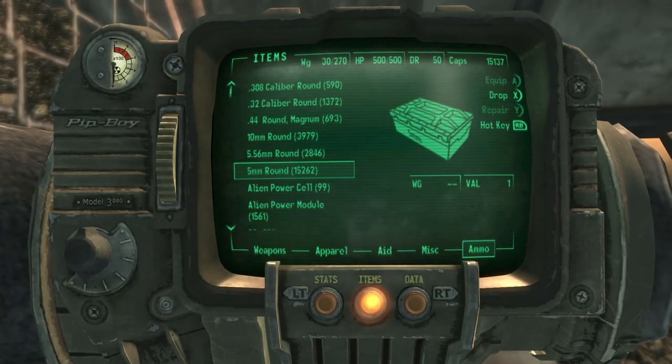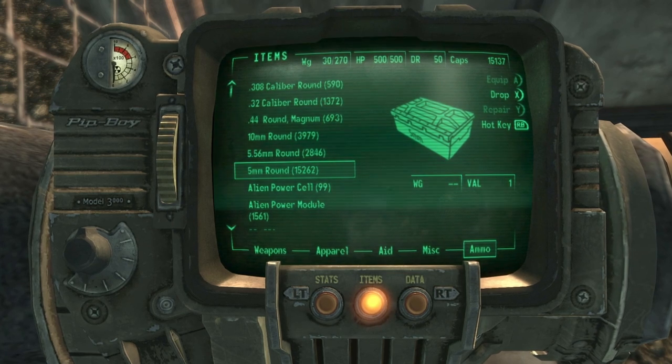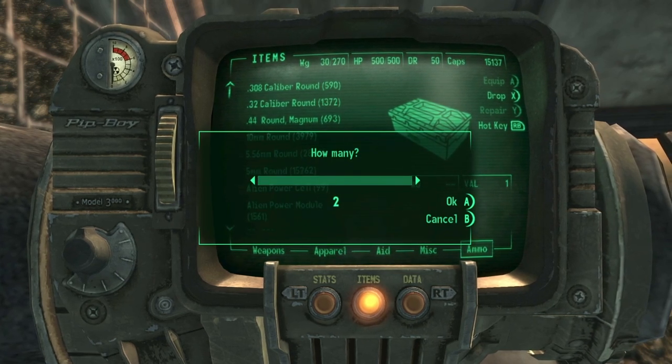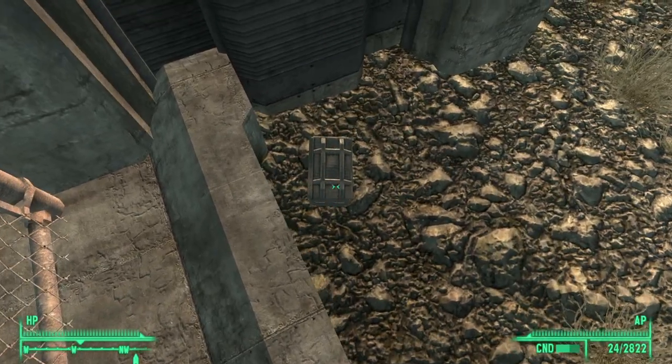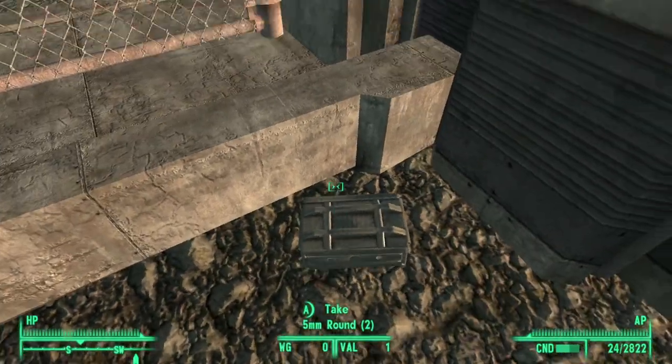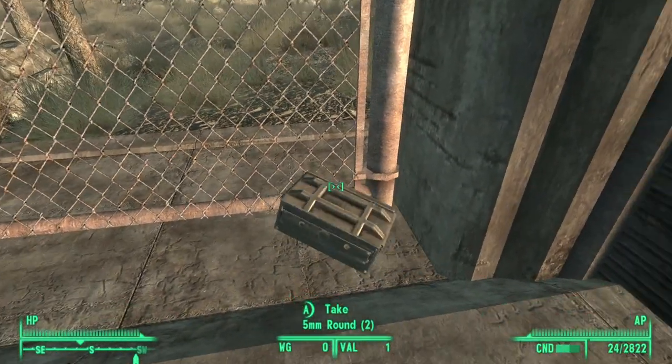In order to create this makeshift stack, what I do is I drop these five millimeter round cases. If I drop some now, what I can do is pick them up and slowly start to build somewhat of a makeshift stair-like thing.